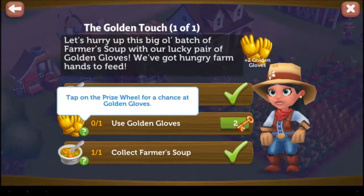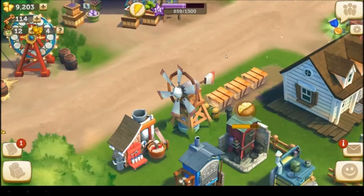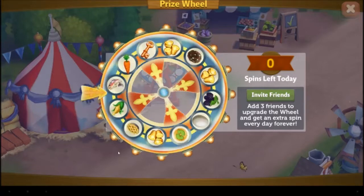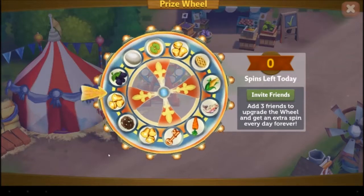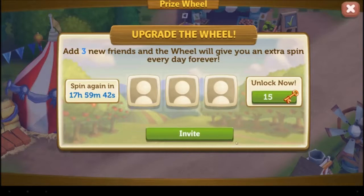Now I just need to use these gloves. Tap on the prize wheel for a chance at... Where's the prize wheel? I think it's over here. Let us tap the prize wheel, shall we? Tap! I gotta spin — let's spin! Blackberries! How many did I get? I need blackberries! Just one. Just one.